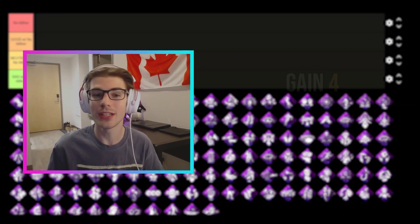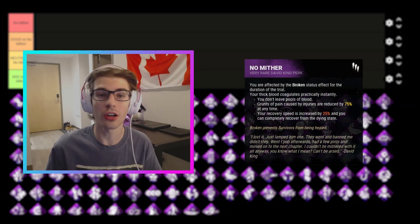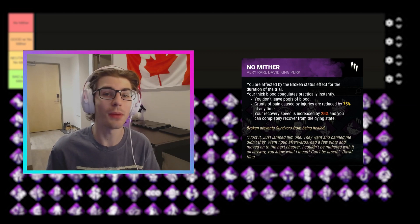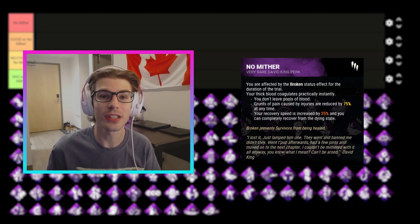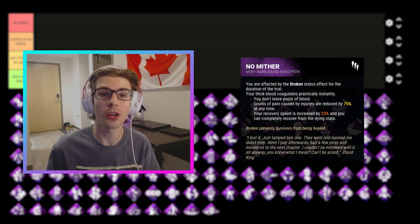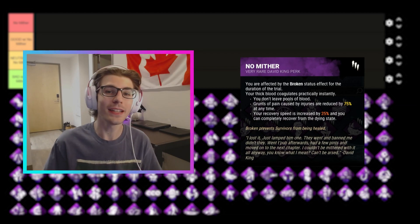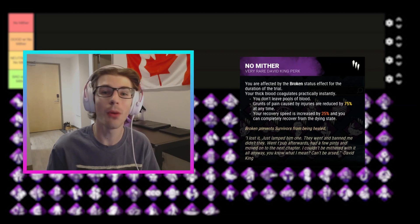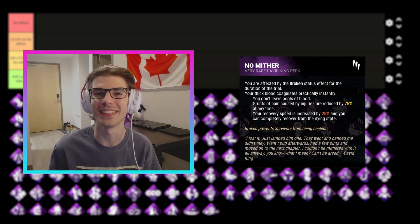But to try and make up for this, you gain four advantages for staying injured. Your pools of blood are completely suppressed. When you're injured or in the dying state, your grunts of pain are reduced by 75% at tier 3. Your recovery speed while you're in the dying state is increased by 25% at tier 3. And the best of all, you can fully recover from the dying state as many times as you want throughout the trial. In my opinion, these four advantages by no means makes up for the fact that you're injured for the entire trial, but it is a nice fun little challenge to try out if you're just trying to mess around in DBD.